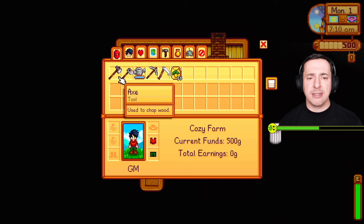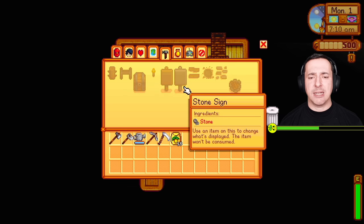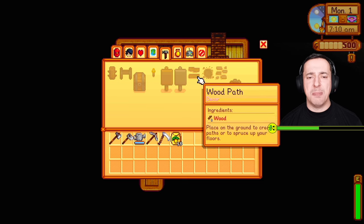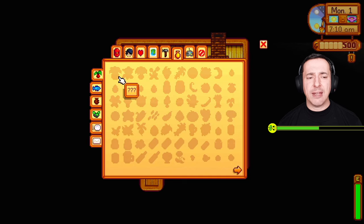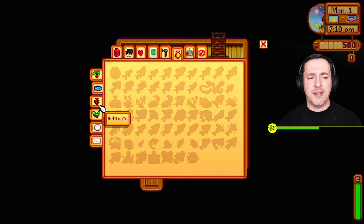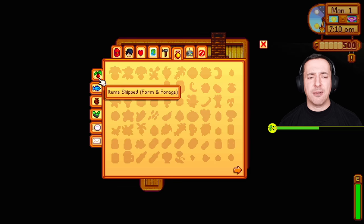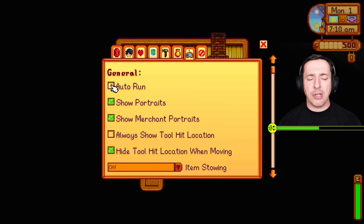We've also got the Crafting menu — things we can craft — and as our experience grows we'll get access to more buildable items. Then Collections: Fish and Artifacts, Minerals, Cooking, Letters — you'll unlock these as you progress or dig things up. And Options, where you can adjust controls, turn off controller vibration, lower zoom level, toggle music and backgrounds.